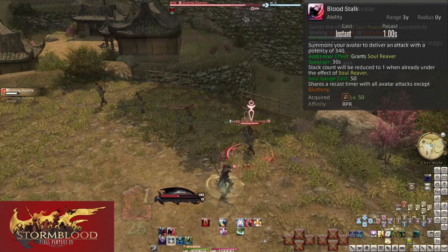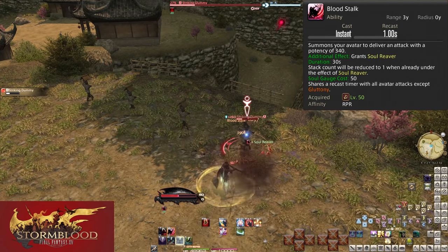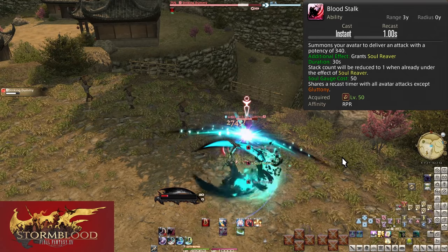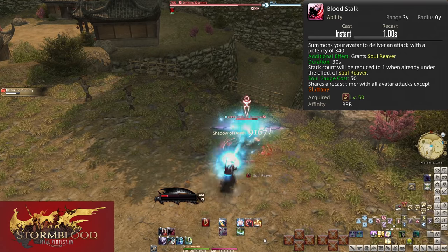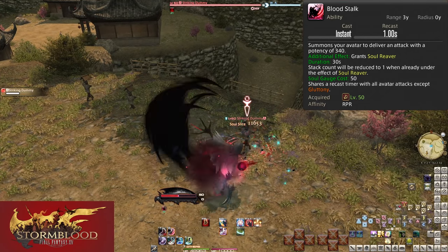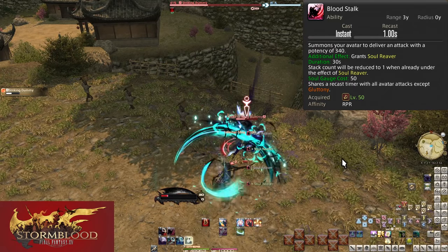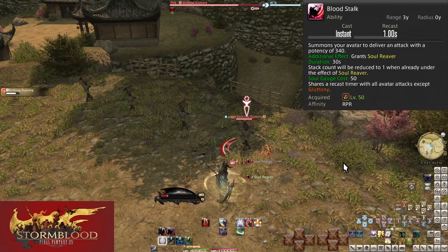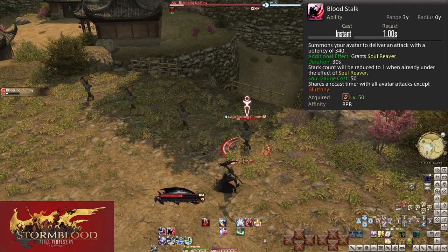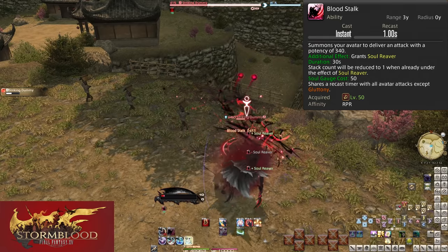Level 50: Bloodstalk. This is an ability — which means you can weave it between your global weapon skills. It costs 50 gauge, does 340 potency to any single target, and grants you one stack of Soul Reaver. Using ANY attack will remove this buff from you. When you use Bloodstalk, you must immediately spend this buff on the intended skills.